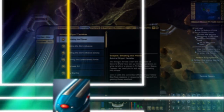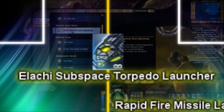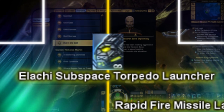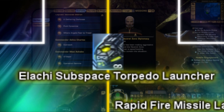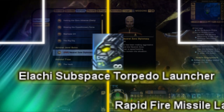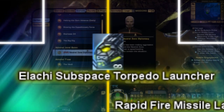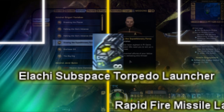Next up is the Elachi Subspace Torpedo Launcher. This projectile is mainly part of the Silent Enemy Set, and is available via the Lobby Store for 200 Lobby Crystals. The Elachi Subspace Torpedo acts mostly like any other torpedo, however on impact locally disturbs subspace that can temporarily disable ship functions. In other words, it has a 10% chance to disable a ship for 2 seconds. This torpedo also comes with an innate bonus 60% critical severity.